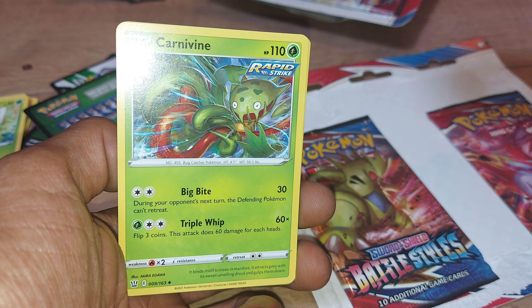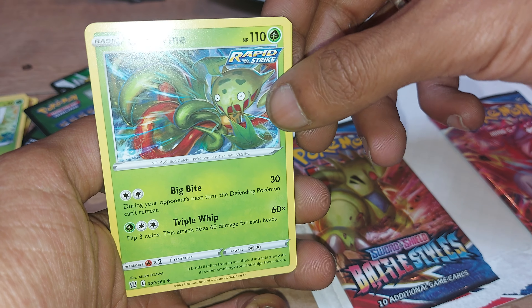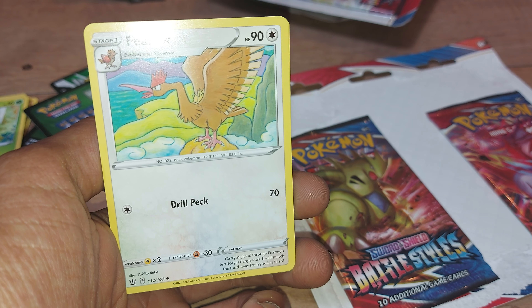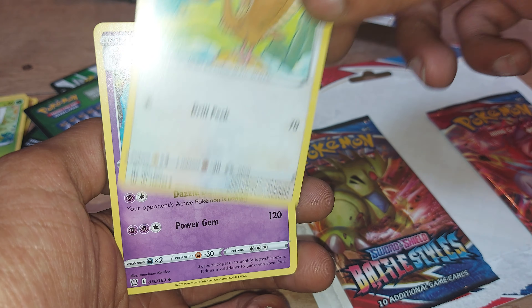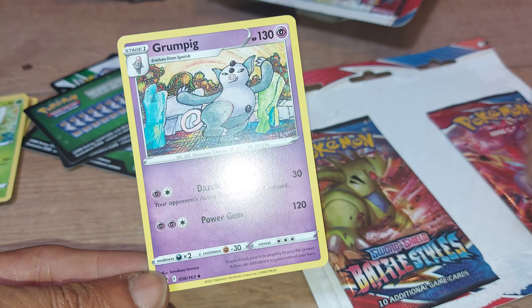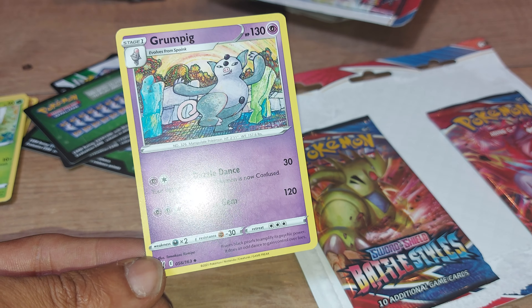Fire type Energy. Followed up by Kavine — with 110 health points, a Grass type Pokemon in its Rapid Strike variant, with two moves: Big Bite and Triple Whip. Pharaoh — Normal type Pokemon, having a move of Drill Peck. And last but not least, we have Grumpin — 130 health points, Psychic type Pokemon, two moves: Dazzle Dance and Power Gem.